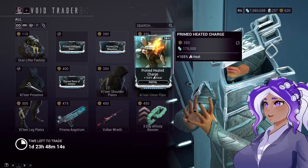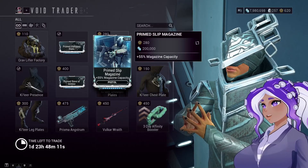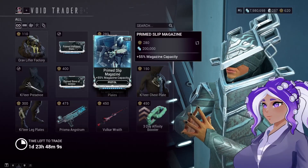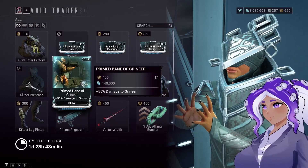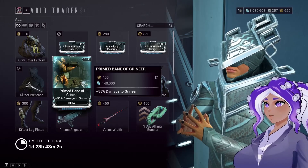These two pistol mods could be more situational, but if you don't have them you should probably pick them up as well. The same kind of goes for the Bane of Grineer for your rifle — situational, but I'd leave that up to you whether or not you want to buy it.